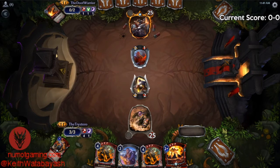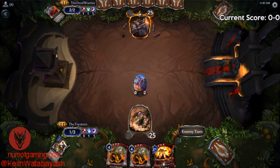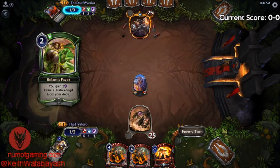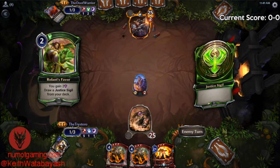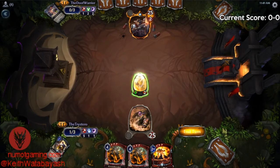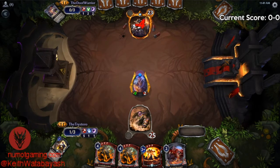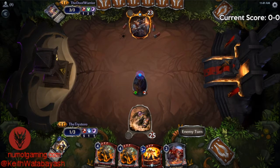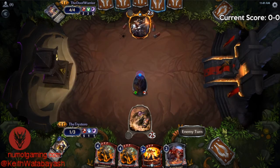I don't know why our opponent wouldn't block here, but we don't have a lot of ways to go over the top of other units, so just attack, attack, attack, and then go for the burn spells. Roland's Favor — okay. This would be a great time to get a fourth power because Groundbreaker is so good and we have a clear path, but we're just going to draw a card. Four damage to the face gets us one step closer.